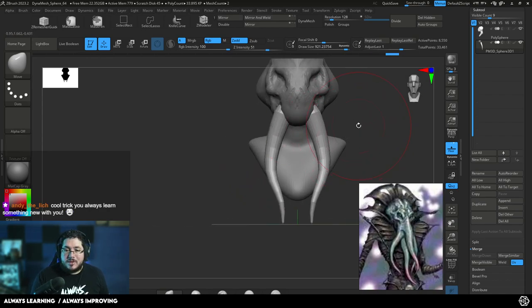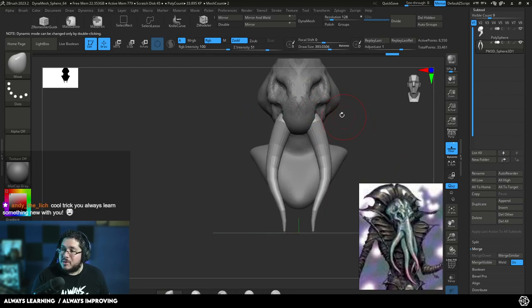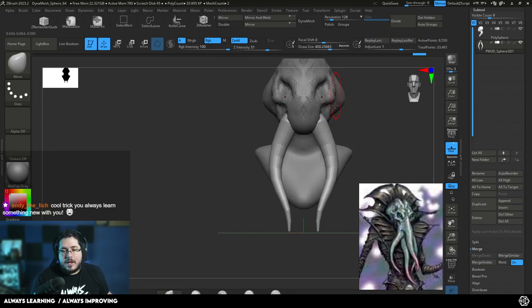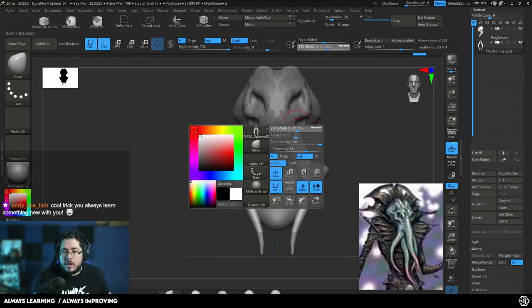That's a cool trick — you always learn something new. That's my personal motto: always learning, always improving. That's the thing about the 3D world — there's always little tips, tricks, and techniques. Even yesterday I was working in Blender and saw a TikTok where someone showed how to bring back the modifier box once you apply it. I've been using Blender for a couple of years and didn't know that. So there are so many things in software it's pretty much impossible to know everything from the start.